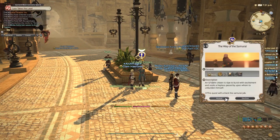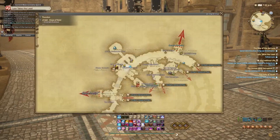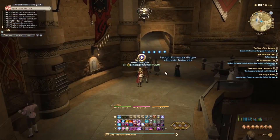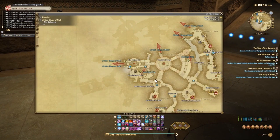All you gotta do is teleport to the Gladiator's Guild and right outside will be this guy standing here. He's directly to the left of the Gladiator's Guild. Talk to him and he'll tell you a quick story about the samurai who fought many people.